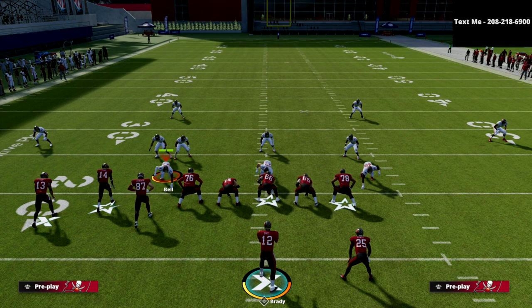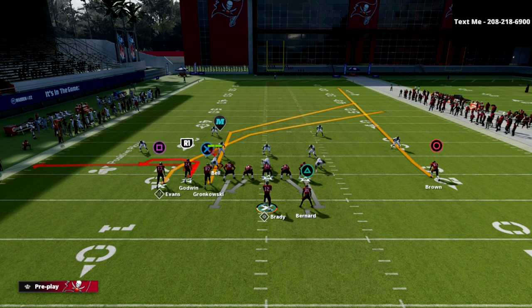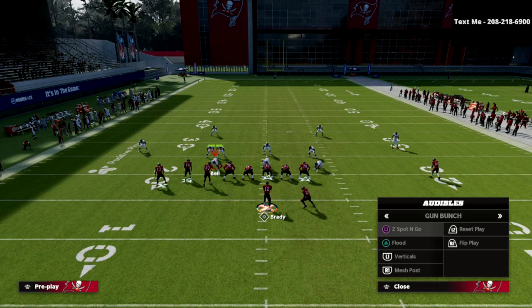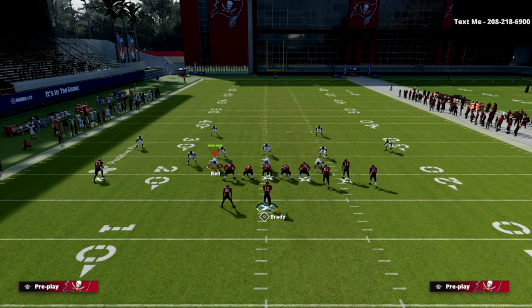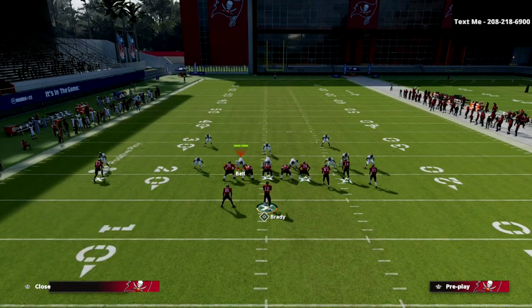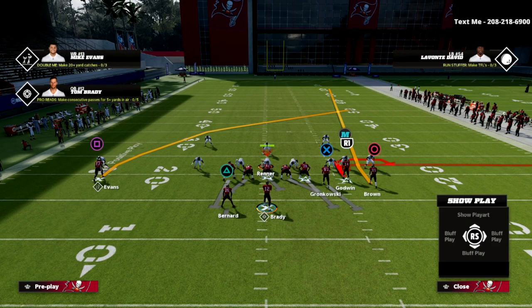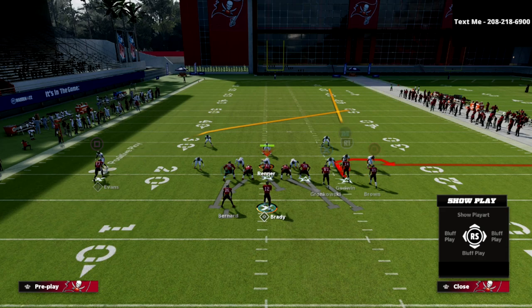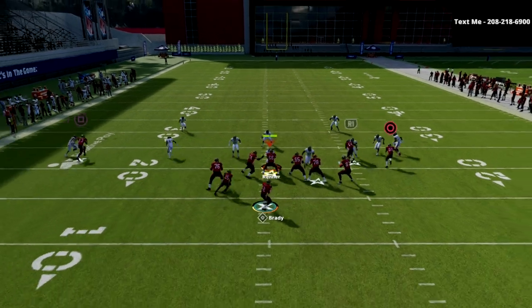From an adjustments perspective, we're going to hot route Mike Evans to a crossing route. You can do this if you have hot route master or slot apprentice. Then we're going to flip our play, slide the line to the right, and block our tight end. I typically leave this option route, but if you don't want to do that you can put him on a hitch. If you don't have clear out SE out in your playbook, you can simply put him on a streak or a fade and put R1 on a hitch.